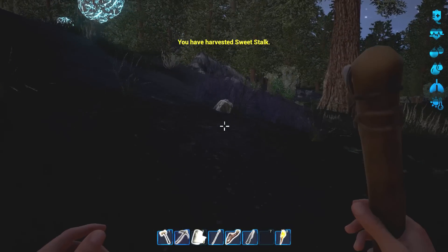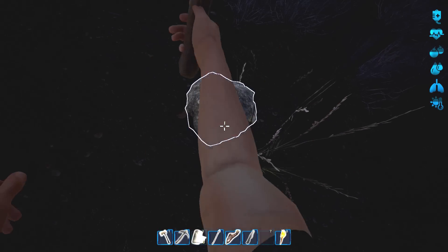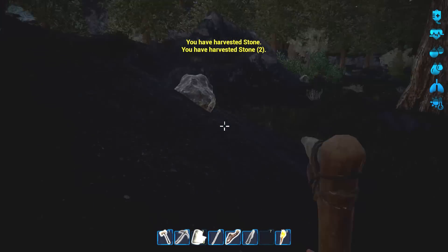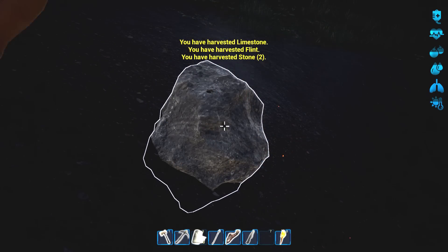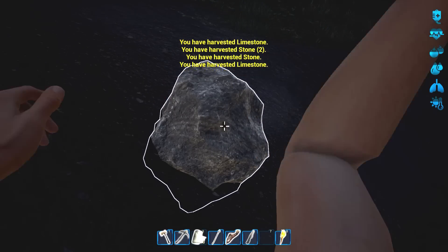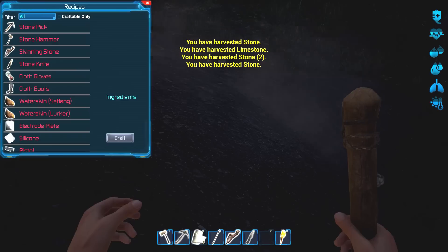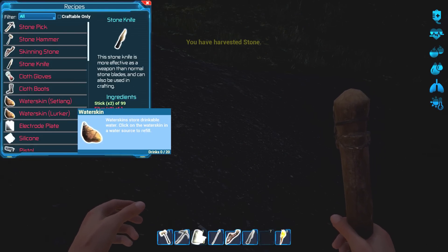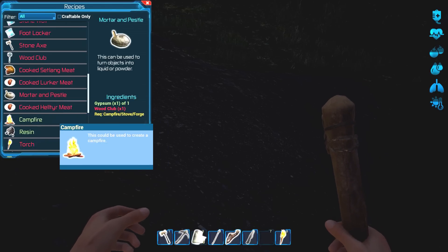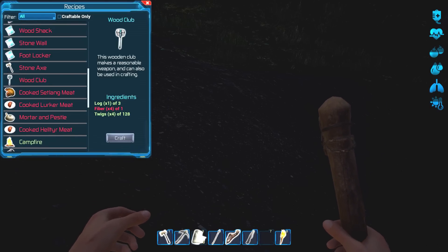Let me find a rock real fast. Two - here we go, iron. Just need some flint. There we go - limestone. Nice, this rock's got a ton of stuff in it. We found the mother lode right here - gypsum! There we go. So we need some more fiber. We can make ammo! Wood club - fine, so we just need fiber basically.